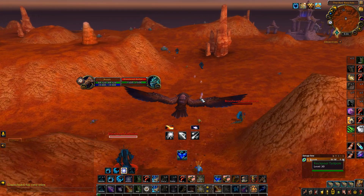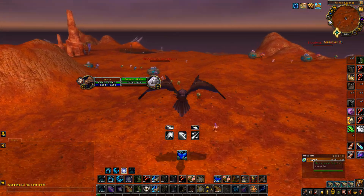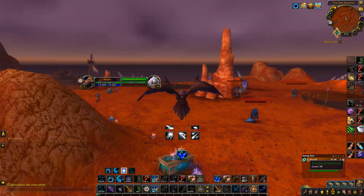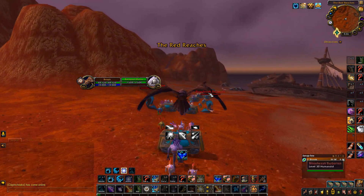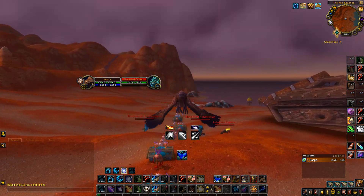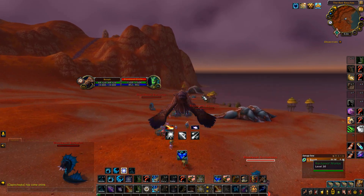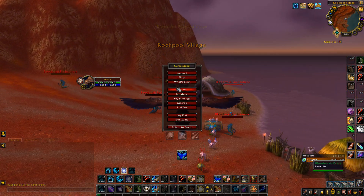You can see this row of creatures — these are what we're going to be killing. They're going to be around this whole row walking along the path. Basically you just want to follow this road, and all along there are going to be these guys that you want to kill. All of them have a chance to drop the golden pearl.